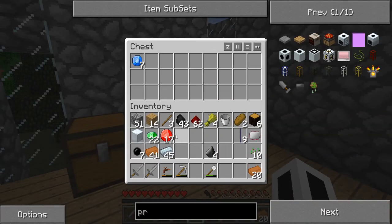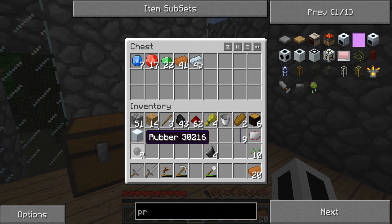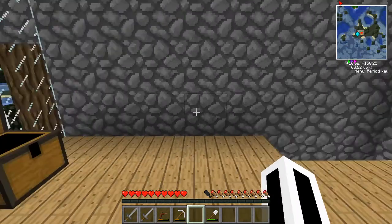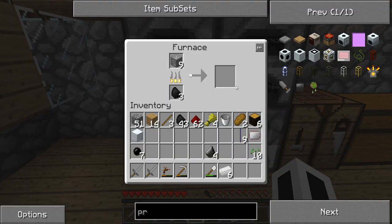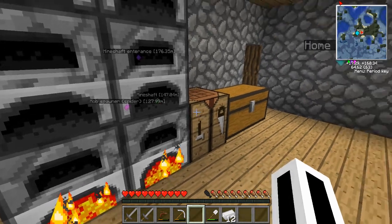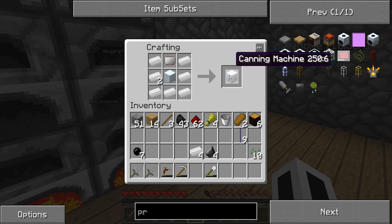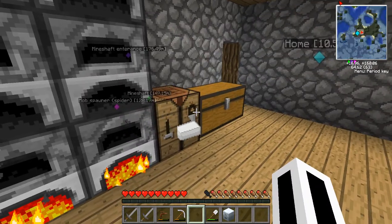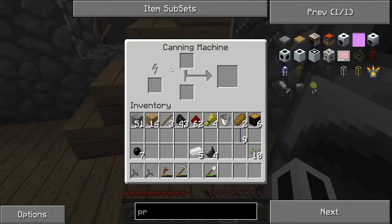We'll put the copper and refined iron there. We need to keep the electrical circuit and the machine block, maybe the rubber. We'll keep the rubber on us. So what I need to do now is do that machine block... and I've got a canning machine! Yes!